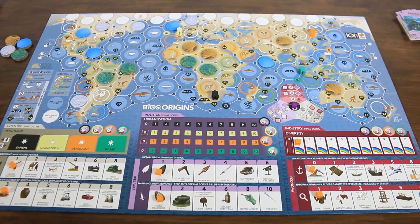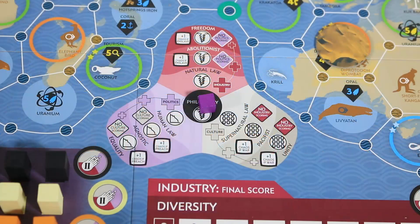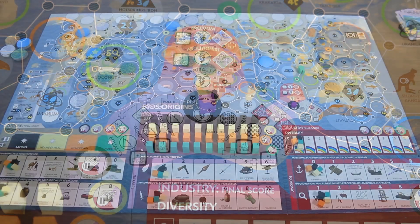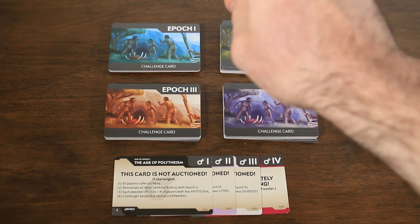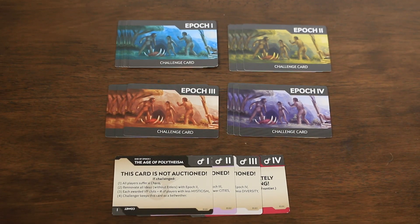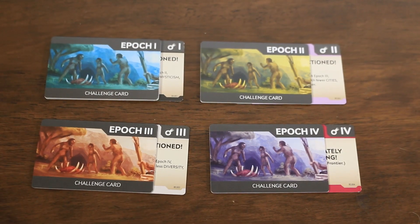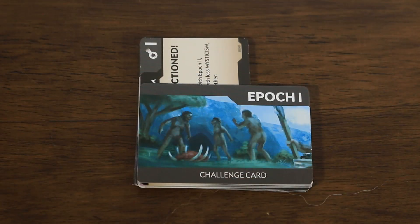Next, set up the decks. For the challenge deck, take a number of cards from each epoch-specific challenge deck based on player count and game mode. For a four-player advanced game: six epoch 1 challenge cards, three epoch 2, three epoch 3, and three epoch 4. Under each selection, place the epoch's associated comet card, then stack the decks with epoch 4 on the bottom and epoch 1 on top. Offset each comet card 90 degrees so players can track where they are in any given stage of the game.